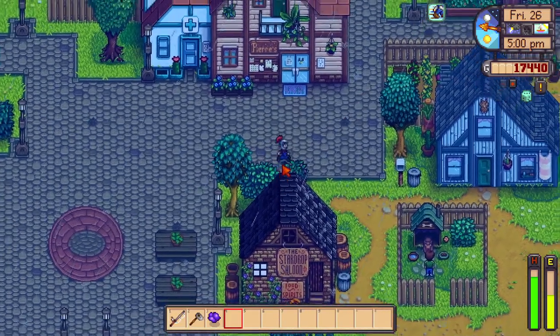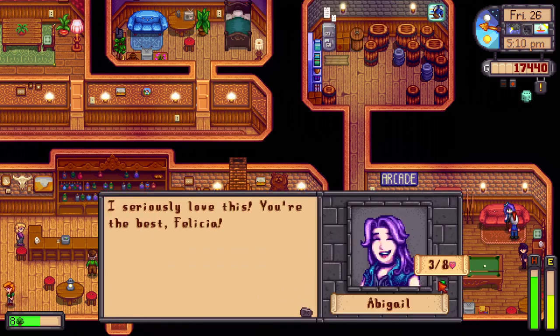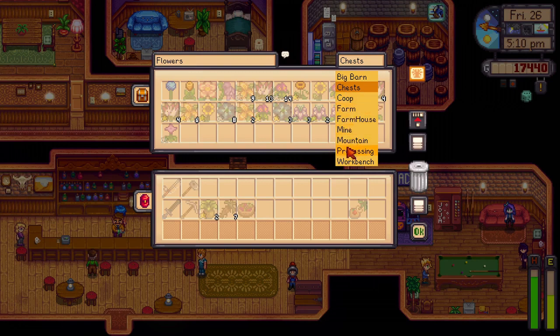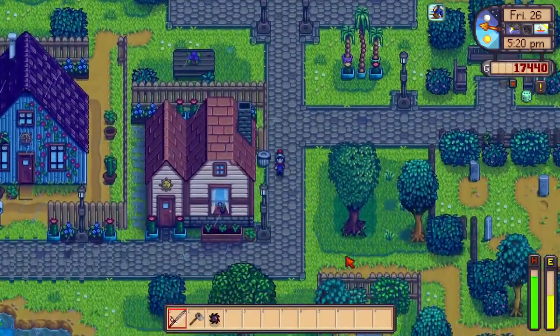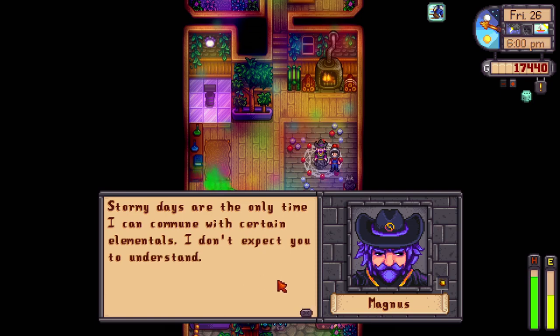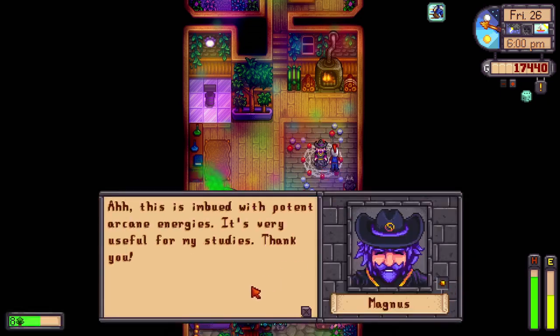Oh, it's Friday — I know where you are, Abigail. I feel bad giving Abigail a present and nobody else but it's okay. 'I seriously love this, you're the best, Felicia!' — wait, I'm getting so confused with my saves. That's not good, but I need to be friends with everybody so it's fine. Actually I really needed the Wizard. Let's go find the Wizard. The Wizard says: 'Stormy days are the only time I can commune with certain elementals.' We're at five hearts with the Wizard — he says: 'This is imbued with potent arcane energies, it is very useful for my studies.' Five hearts, yay!